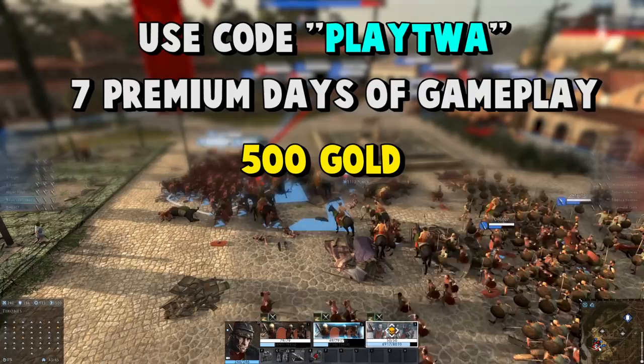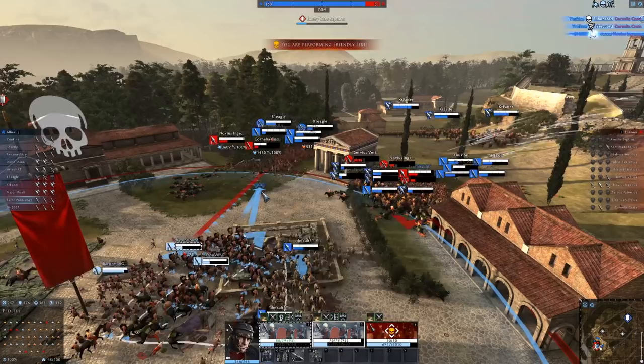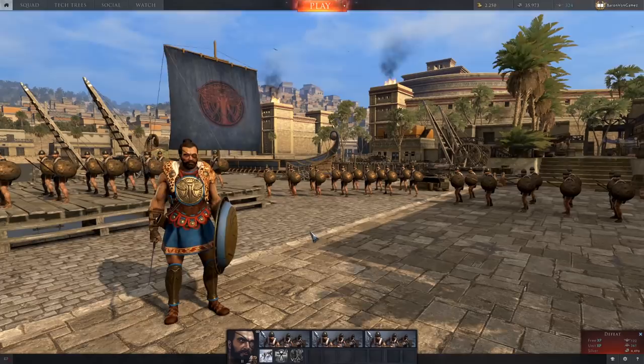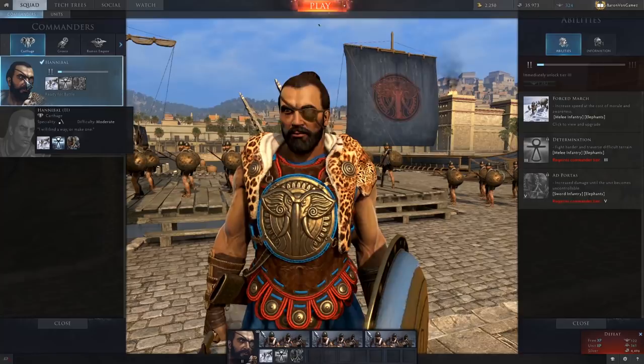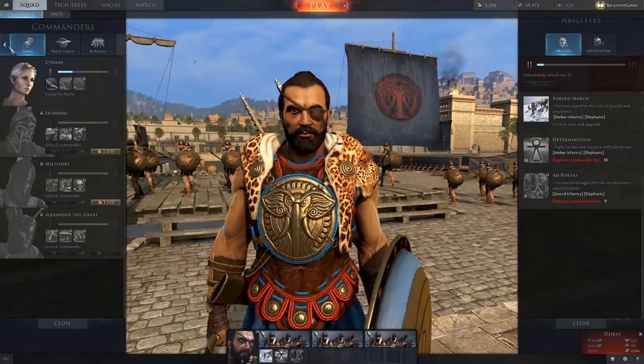Total War Arena is free to play and the open beta started on the 22nd of February, so it's in open beta testing right now. This game is about 10v10 — you can do PvE or PvP. You pick a general; my favorite right now is Hannibal of the Carthaginians. There are Carthaginian, Greek, Roman, and Barbarian generals, each with different traits and units at different tiers. You can check out the tech tree.